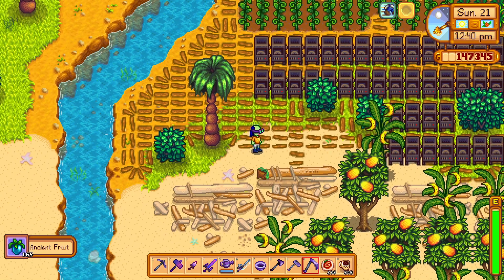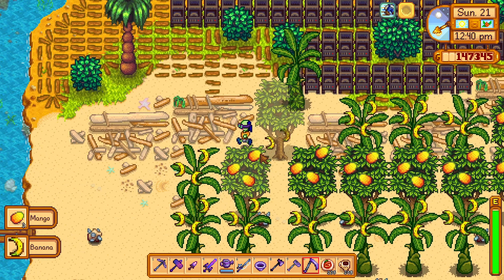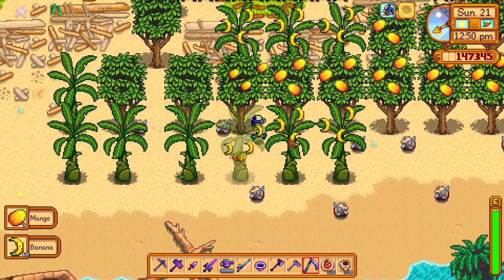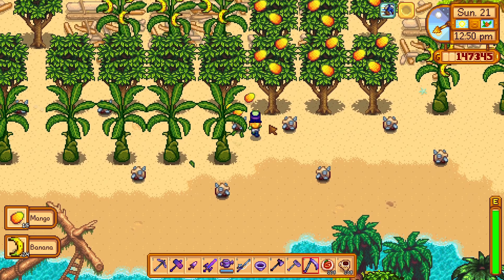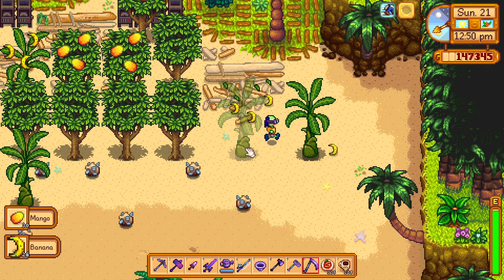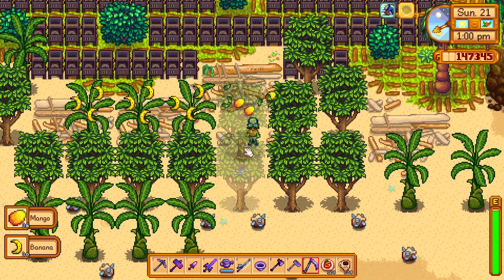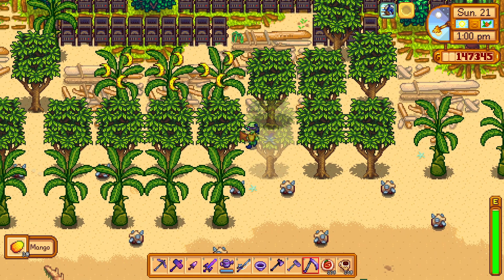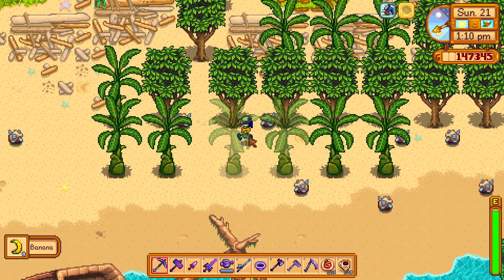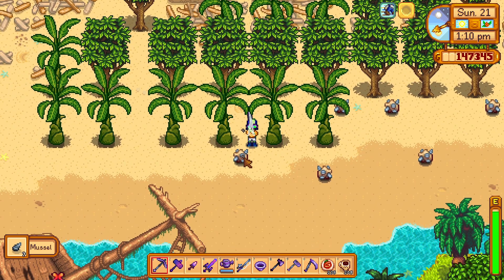I was wondering what to do with all my extra fruit trees and I put all of them on the farm on Ginger Island. You can grow fruit trees with bananas and mangoes on the beach and they will grow all year round. So if you have a lot of fruit trees and you don't have space in your greenhouse or on your old farm, you can make use of the beach on Ginger Island where the mussel rocks grow.